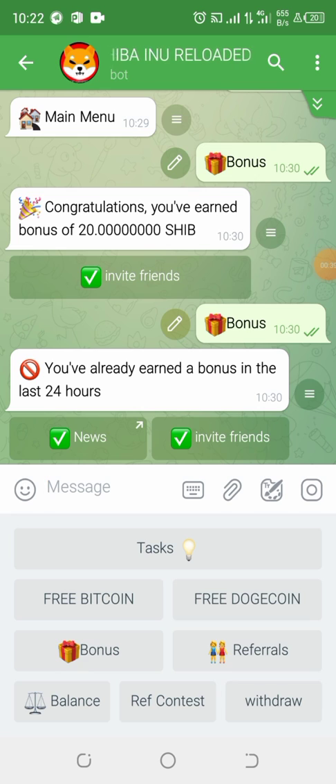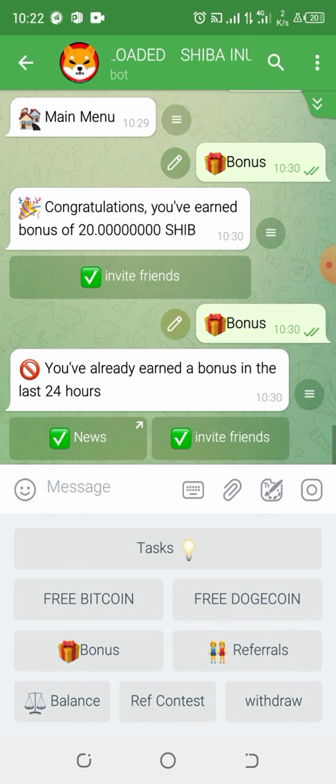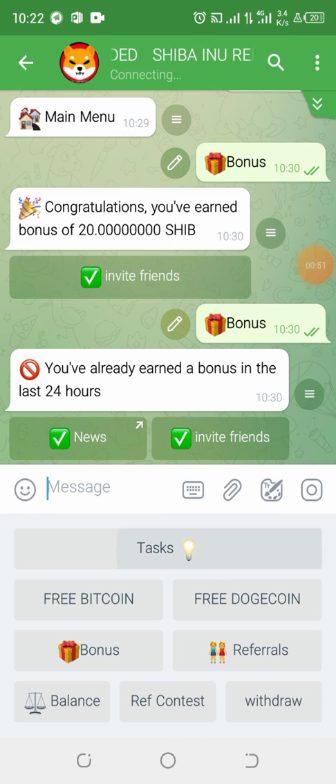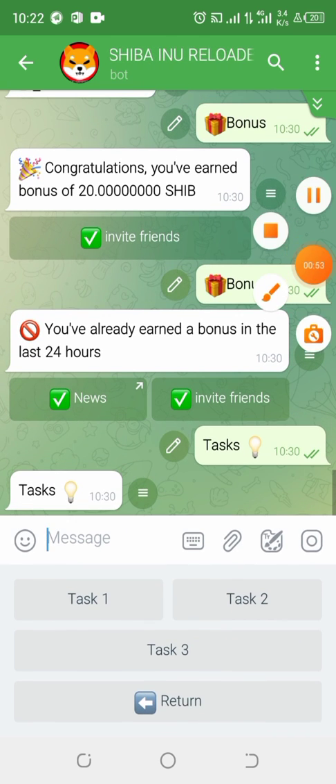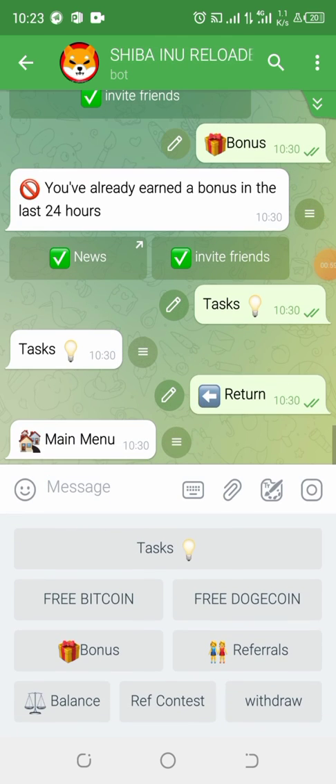You can only claim the daily bonus once every 24 hours. The second way to earn on this platform is to do tasks. There are three different tasks, and you earn 150 Shiba Inu for completing each of them.